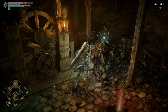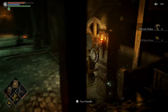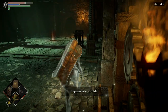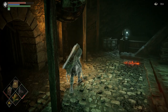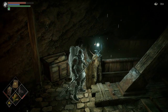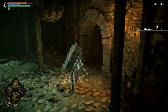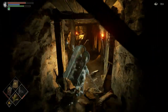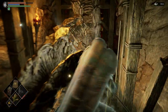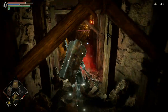I smacked the crap out of that guy. So there's two paths you can take. The Augite of Guidance. I usually go here first, and then the other one afterwards, because it's basically just a shortcut to get here anyways.